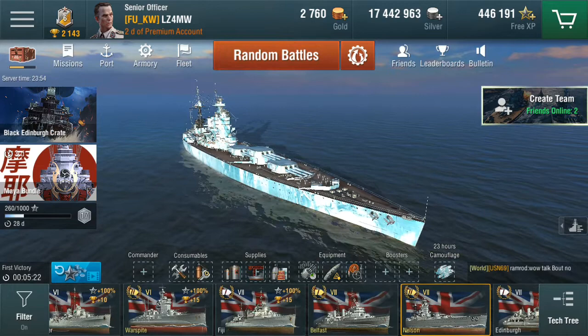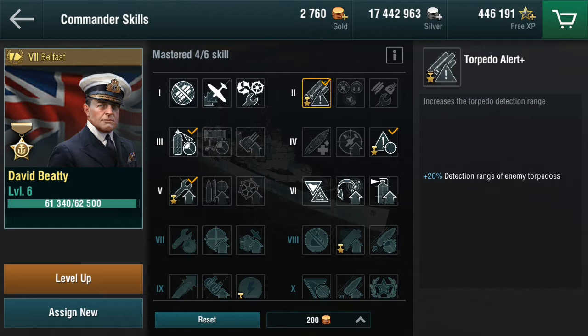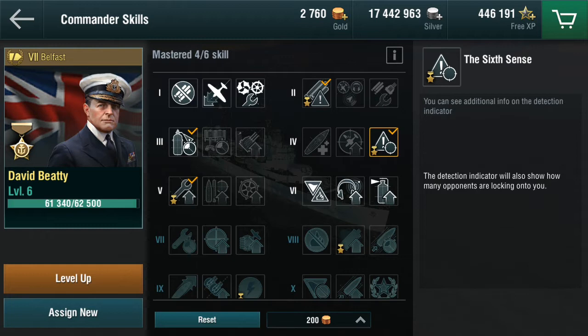Let's go have a look at David Beatty, because David Beatty is slightly different, as will become obvious very shortly. I've got him a little further along and you'll see why in a second. Firstly he has torpedo alert plus - to me that means he's perfect for the Leander, or really any cruiser. Your normal torpedo alert is plus 15; this gives plus 20 detection, a little bit extra and very nice to have. He also has the sixth sense.